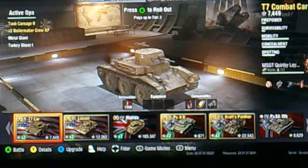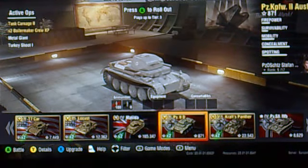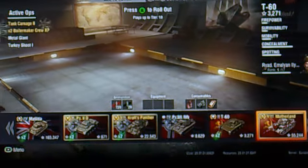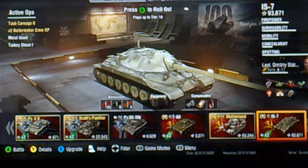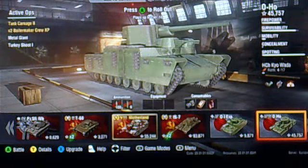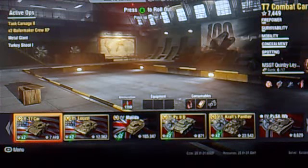Welcome back to the channel. Today we're going to be rolling out in a few of our tanks. Right now I've got the T7 Car, Locust, Matilda, Panzer 2D, the Craft Panther which was a Halloween tank, Panzer SFL 4B artillery tank, T60, the IS-7 tier 10 that I sold before and got back at half price, the OI Experimental tier 5 Japanese heavyweight, and the tier 8 Ho — also a Japanese heavyweight from the new line. Let's roll out in the T7 Car.